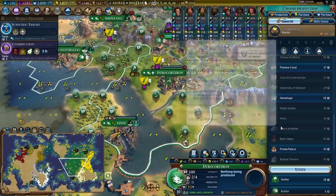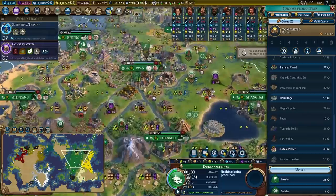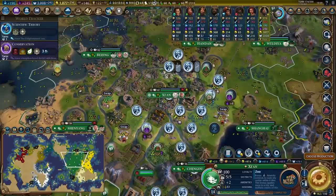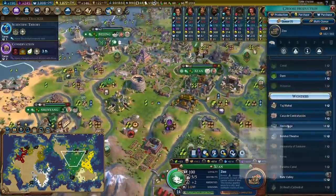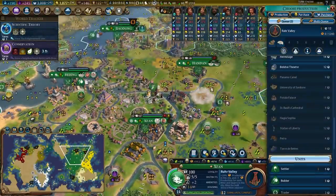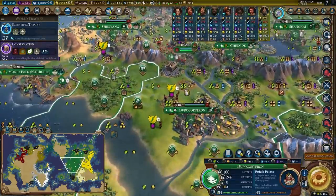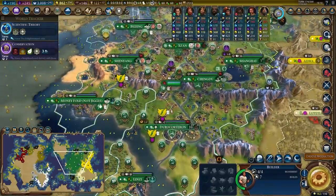I'm going to spawn an apostle so that I have the institution of inquisition available when I need it. We've got a market in here. I really do need to build the Taj Mahal and the Patala Palace, ideally. Plus one diplomatic victory card — that's pretty good. Can I build it in my capital? I cannot build it in the capital, but I could build the Taj Mahal. My capital is very constrained for tiles. I could go for Bolshoi Theater, Hermitage, Taj Mahal — wait, Ruhr Valley! Yeah, I should totally build that. Let's do a Patala Palace right there — it's a 42-turn Patala Palace, but I'll be able to improve the production in the city in the coming turns. Conservation is here, soon.